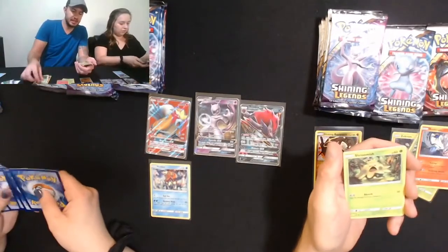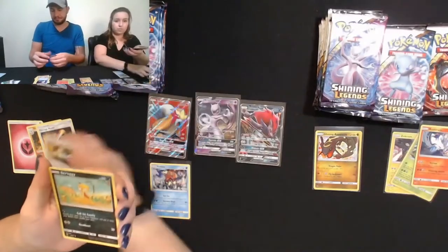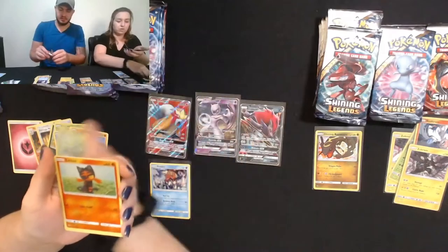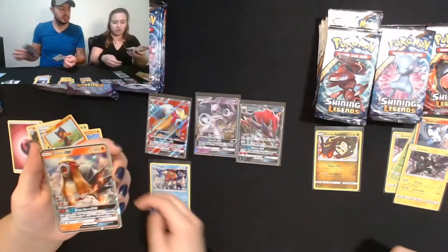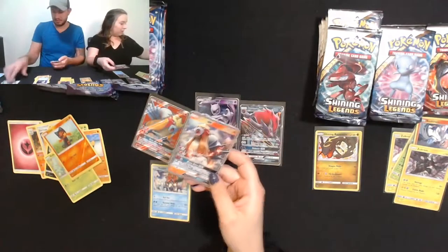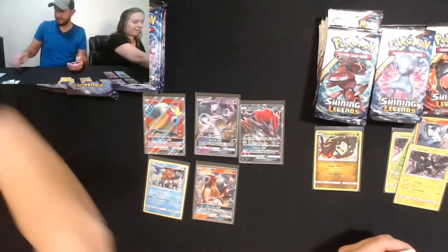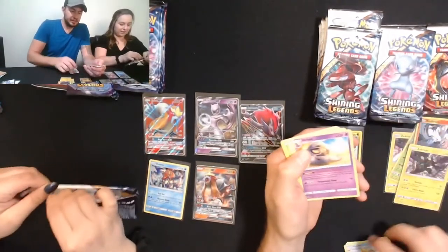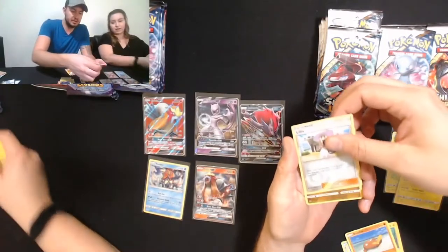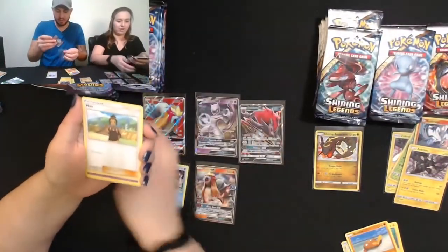Jinx, Scraggy, Shroomish, Qwilfish, Stunfisk, Switch, and a holo Zekrom. I got Scraggy too — Qwilfish, Stunfisk, Volcarona — a little Litten! Another one — so you pulled a full art and then I just pulled a normal GX. Wow, I like these packs! Pokémon Breeder, Shroomish, Gallade, Furret, Pansear, Stunfisk, Litten, and a Shiny Rayquaza — back to back! Boom, I'll take these all day long.